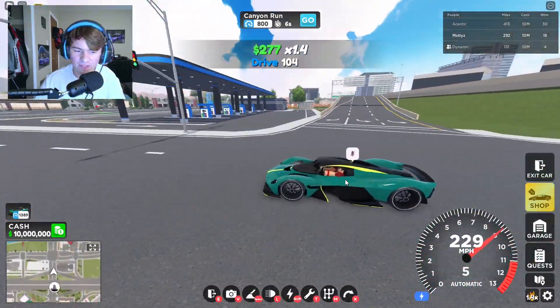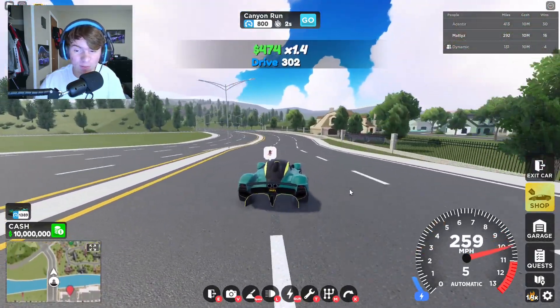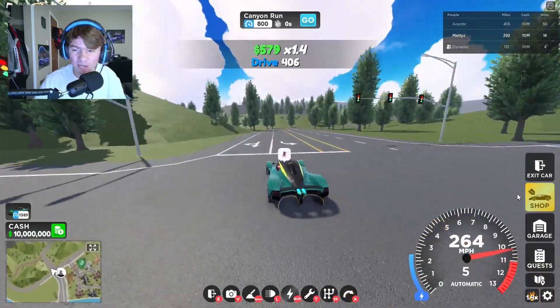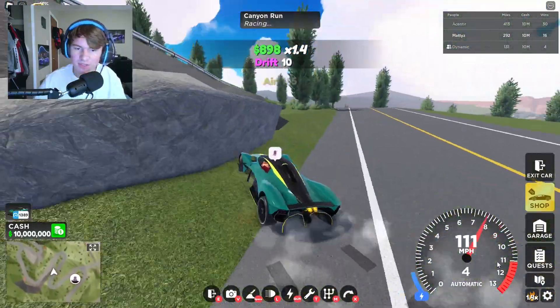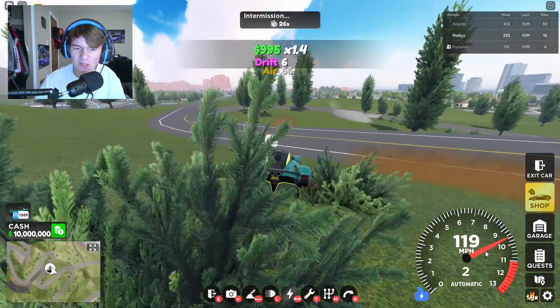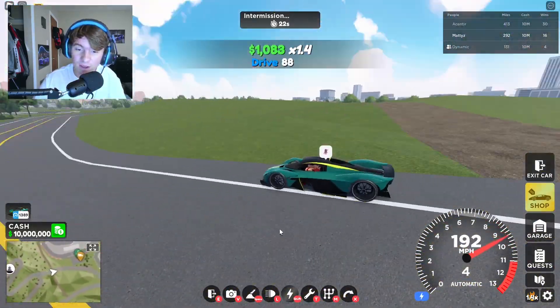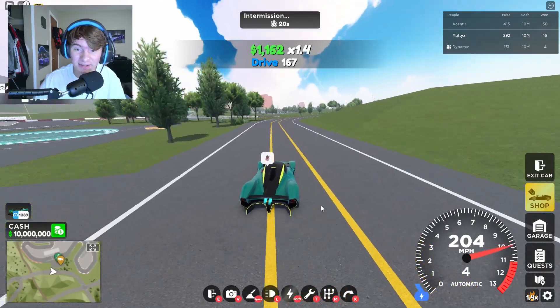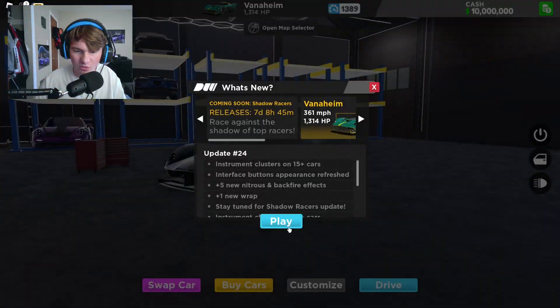That is the car right there, that's the engine. Now this thing is pretty fast — 361 miles per hour tops, that's pretty crazy. Acceleration's not like insane, but it's pretty fast acceleration. It takes a minute to hit the top speed though — it doesn't hit top speed really really fast. But this thing is definitely amazing. Imagine maxing this thing out. Let's go ahead and look at the garage and see what it's like.